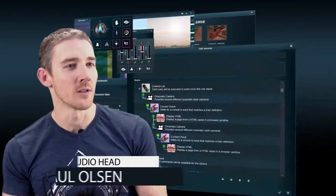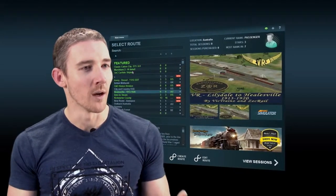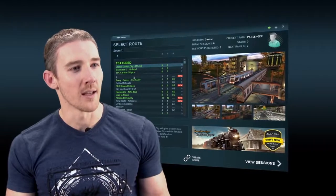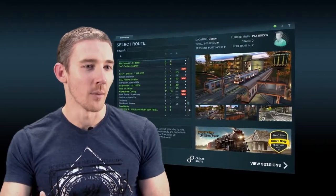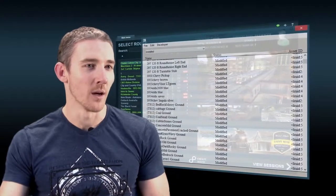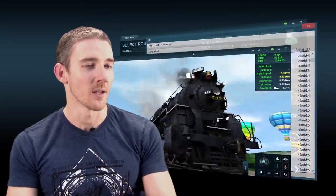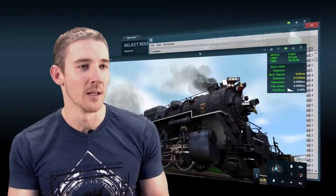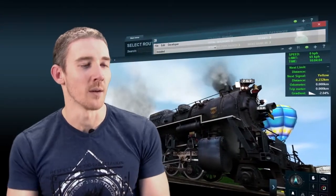That allows users to load up the routes menu in one window to see what routes they have access to, while loading up Content Manager in another window, having the launcher available in another window, and maybe even loading one of those routes up — so they can potentially have an unlimited number of windows open to be using Trains from the one database.